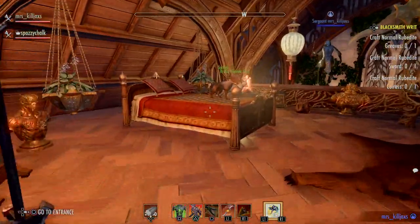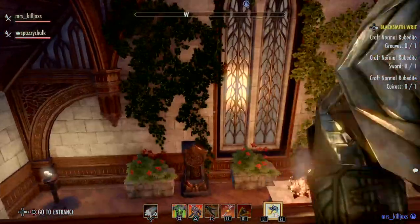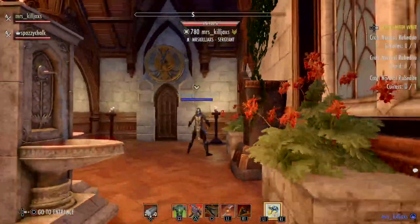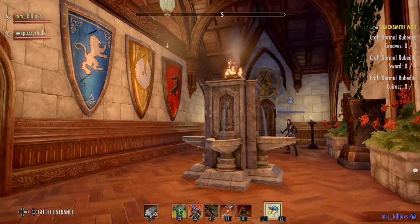Okay, follow me — I'm going to jump down here. This is my shield room, a decorative, kind of cool stuff room.